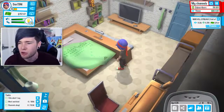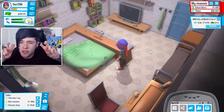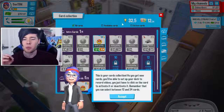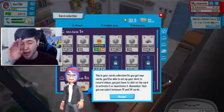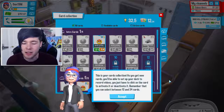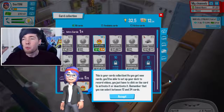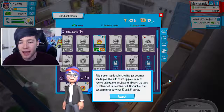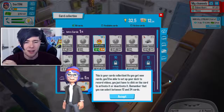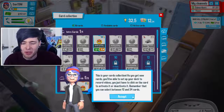We're at 56,000 subscribers, mad killstreak in Call of Duty, and we're doing really well. This is where it changes — this is your cards collection. As you get new cards, you'll be able to set up your deck to record videos. You just have to click on the card to activate or deactivate it. Remember that you can select between 12 and 24 cards. So we now have a deck that we can select, meaning we won't get the rubbish low-value cards. We can add cards with higher values and it's going to be pretty awesome.